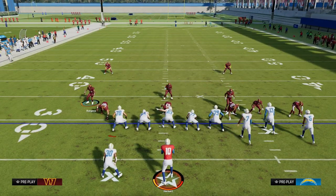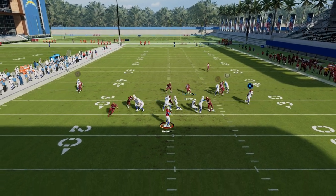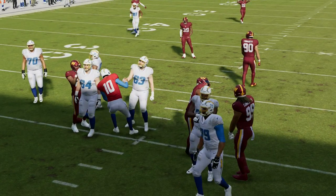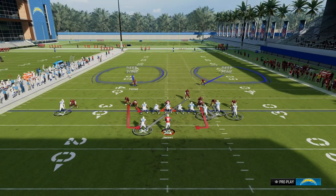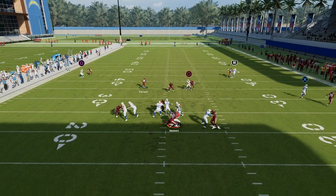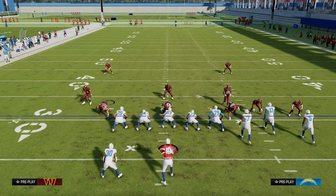You might be asking: what happens if they block a running back on this blitz? All you're going to do is hold left trigger with your user and just turn inside. What it does is it kind of dummies that running back out, so that passive pressure can still kind of loop around on that right side. If they block a tight end to try to block this blitz, they typically are not going to be able to stop it — the tight end is usually on the opposite side. Generally speaking, you want to loop off of the running back side, not the tight end side.